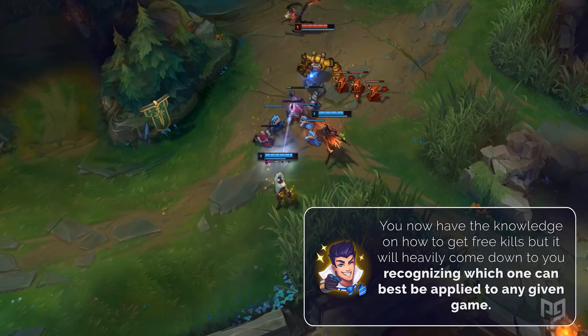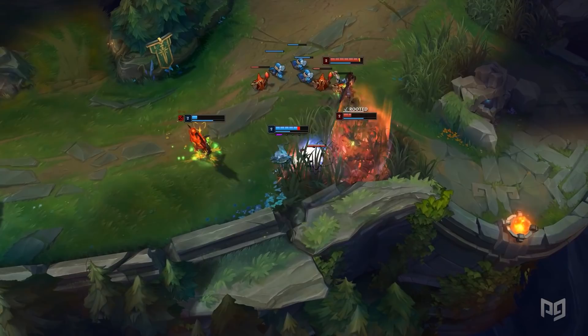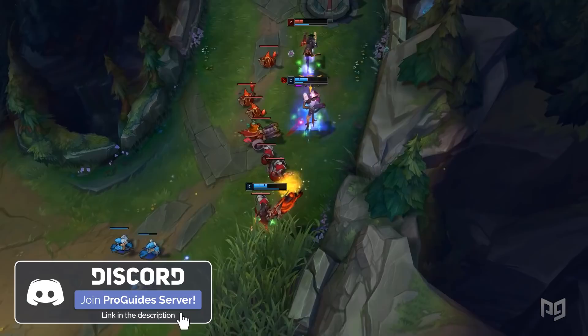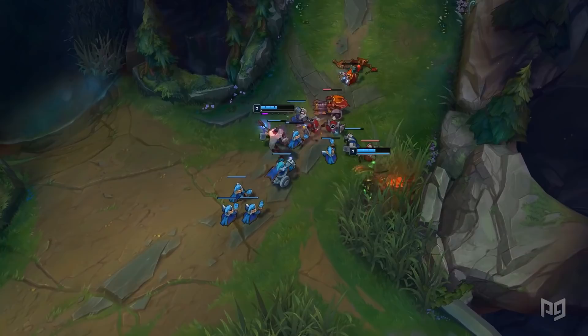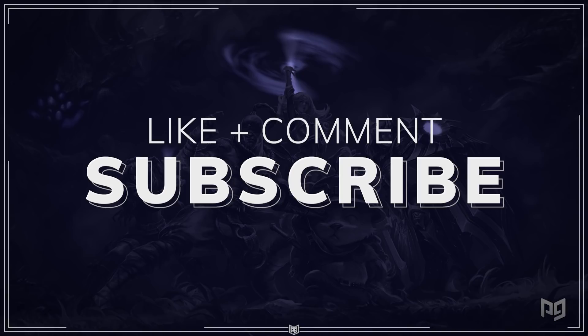Looking back on everything we talked about today, you now have the knowledge on how to get free kills. But it will heavily come down to you recognizing which one can be best applied to any given game. At the end of the day, you'll still need to play out the game normally, even with the small advantage you got. That's going to be it for today's video about the 10 cheeses you can do in solo queue to get first blood. If you enjoyed the video, make sure to join our Discord below where we do tons of coaching giveaways and community events. Don't forget to visit ProGuides.com for coaching from pro players, live classes, and courses with professional players. Thank you very much for watching — don't forget to leave a like, comment, and subscribe for more content. Good luck in your next few games and happy cheesing.